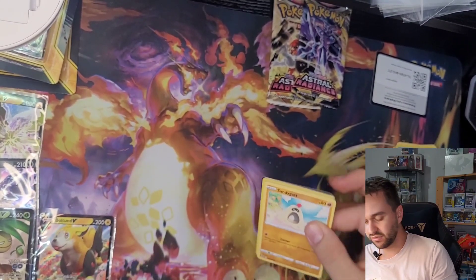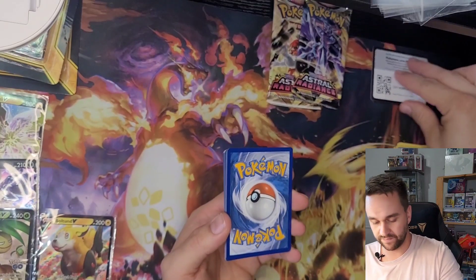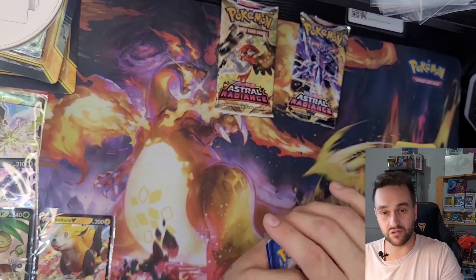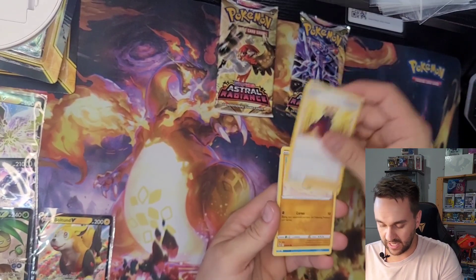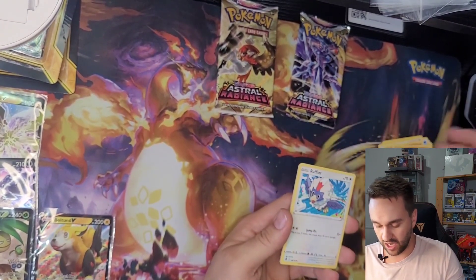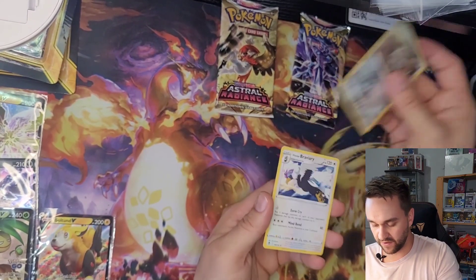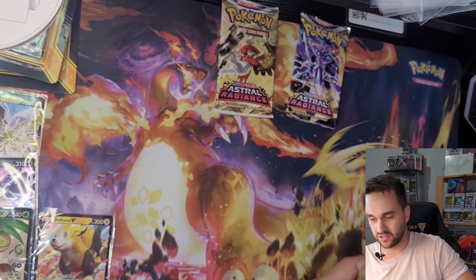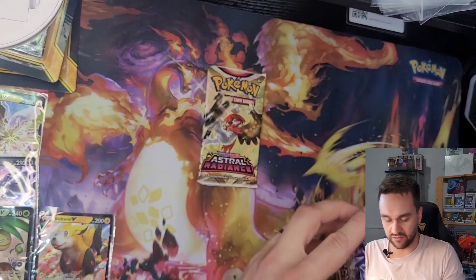Maybe a rainbow one would be nice or the special full art. Here's the code card, and it should be four. So we're gonna go with Grass, Water. Brendan, Altaria, Leavanny, Sandile, Relicanth, Hawlucha, Ruflet, Palpitoad, Ferrothorn Reverse. And to finish, Braviary — not a holo. So that's gonna be all for the Silver Tempest packs. We're gonna pass to the Astral Radiance.